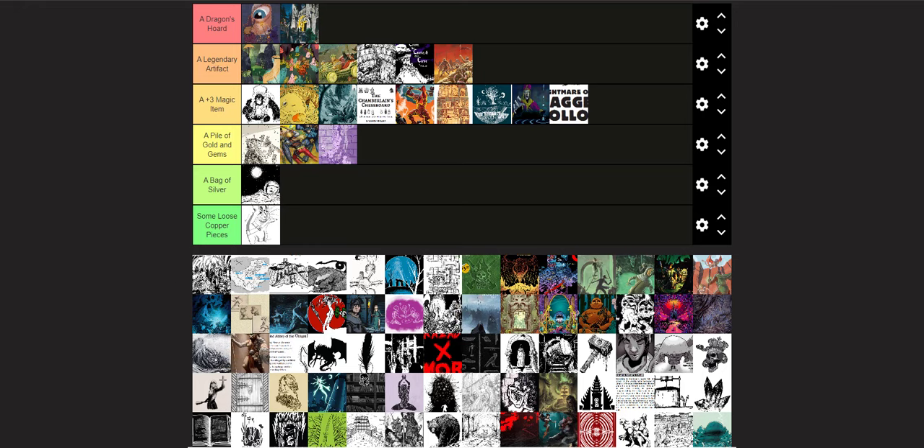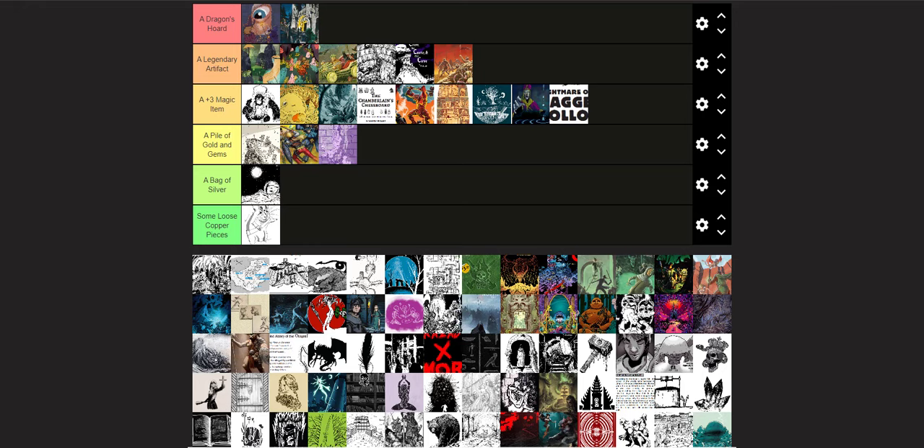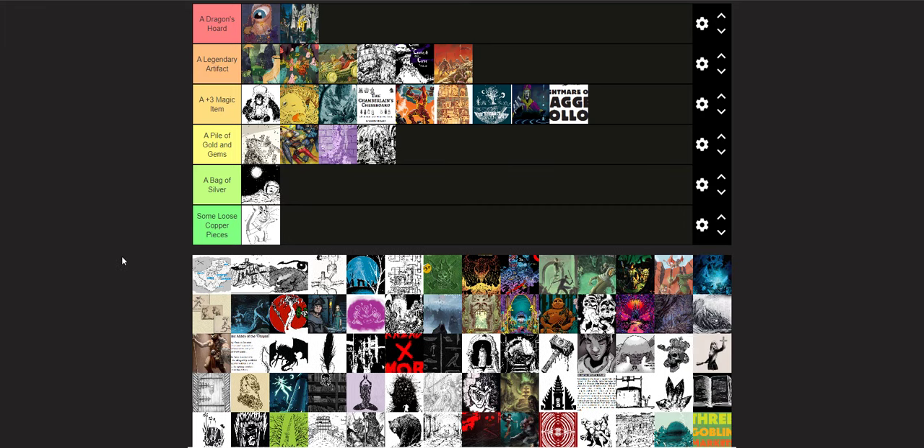I had to look up the image to figure out the next one — that's the Bone Blaggards, the first of the adventures from the second OSE anthology. That's a Pile of Golden Gems. It's got a couple of really good ideas. It could be on the Bag of Silver side, but I think it's a Pile of Golden Gems — it's a solid B. It's a really good adventure with some really funny ideas. I think if I ran it I might even put it higher, since I haven't run most of these.